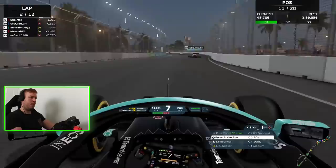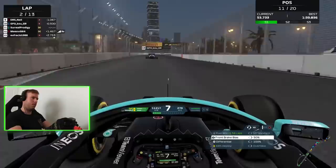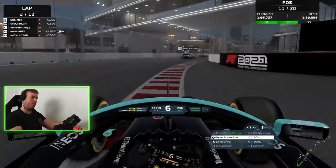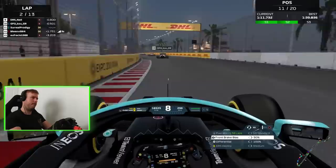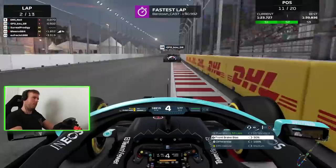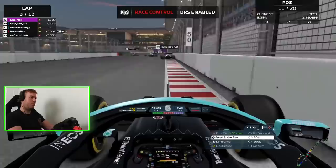We're up into P11 now. The setup we have here is almost identical to the one we used in ORL. On the mediums, there's a guy behind also on mediums with a three-second time penalty. But a lot of people ahead of us are on the soft — so if you're this close to people on softs, you're already in a very good position, because once I go on the softs at the end and they're on older, slower mediums, the alternate strategy is pretty OP.